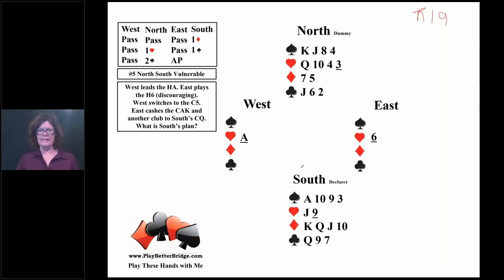Let's sit as declarer for a bit, then I'll walk you through the first several tricks and give you a chance to solve a puzzle — because every bridge hand is a puzzle. From South's perspective, after reviewing the auction, we interpret the opening lead: the ace is promising the king. Now we decide which hand is the master hand. The master hand checklist: it's the long trump hand — we don't have one, it's equal. It's the stronger honor side — we have ace-ten of spades in South and king-jack of spades in North, so honors are equal.